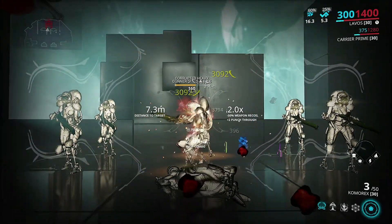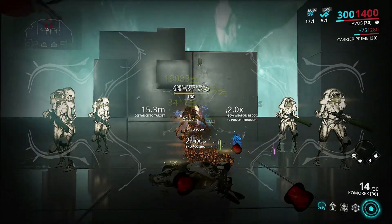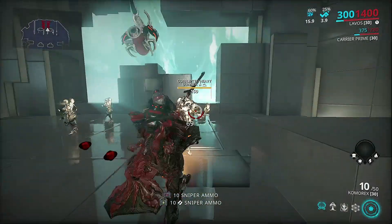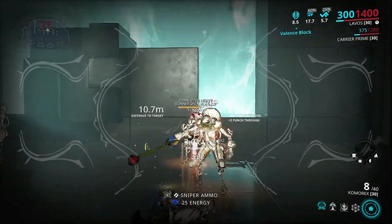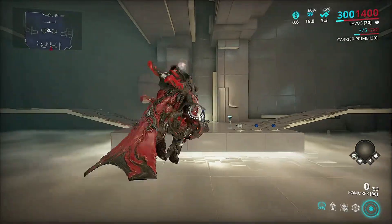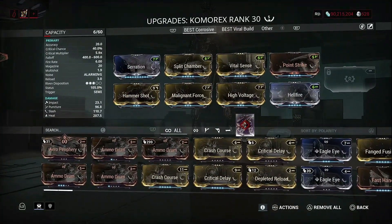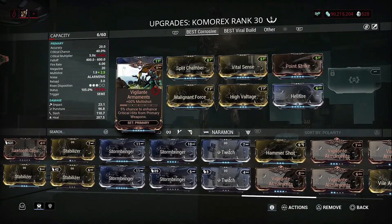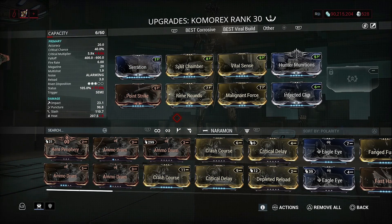It's doing not so bad at all. Look at that insane damage it does. You can definitely add Hunter Munitions in there for more slash if you want that. This thing is actually doing pretty good damage. I did like Vigilante Armaments in there because I did see orange crits — heat orange crits and slash as well. That's why I'm going to keep it in there. People do complain about this mod, but it's actually a really good mod and I do prefer it.